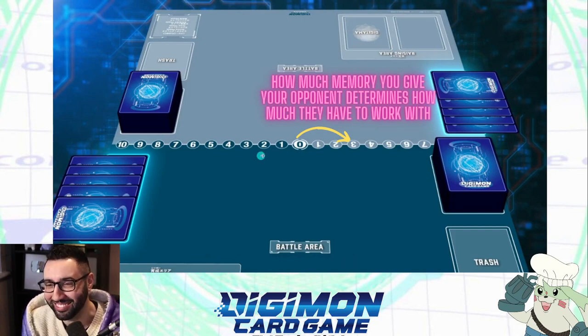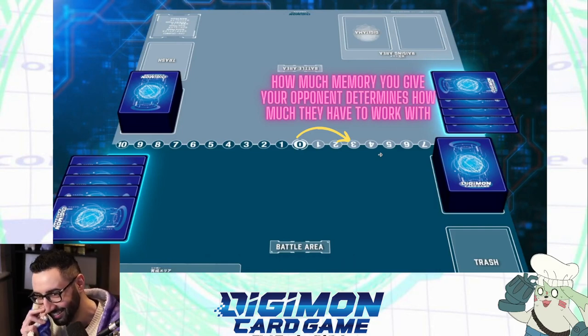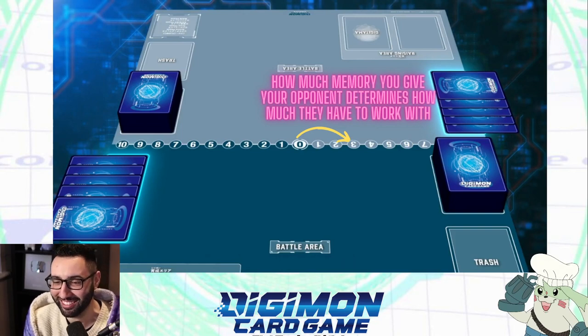The main thing people always notice is the memory system. You see this number line down here — one for yourself and one for your opponent, each going up to 10. The game starts at zero and each card has a number in the top left which is the play cost. To play a card, you meet the color requirement and pay the play cost. It's basically mana, except it's not in your deck. Why is it called memory? I think it's actually RAM — very digital themed. Any play you make, you have to keep in mind: am I giving my opponent too much to work with? One memory is huge in this game — literally the difference between winning or losing.